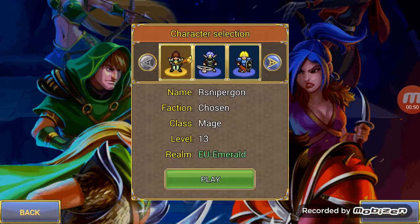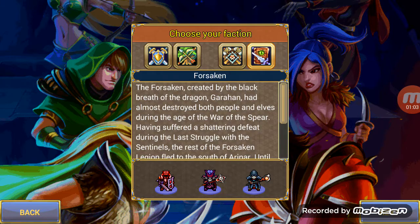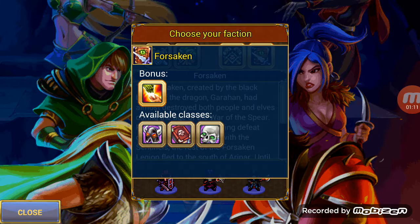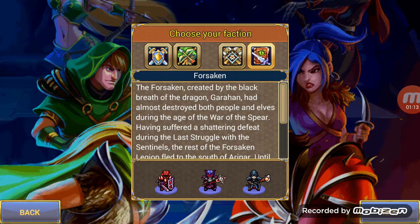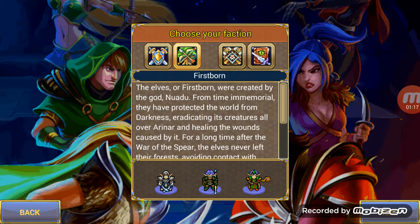I'm gonna show you how to create your own character first. As you can see I already have a couple of characters, but you can have more than one. There are some servers you can put that character in. This is the Forsaken, and then we have the Mountain Clans — these are the evil side, the villains in the game, which you can choose if you want.